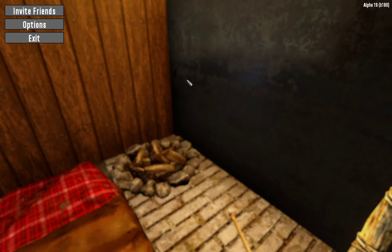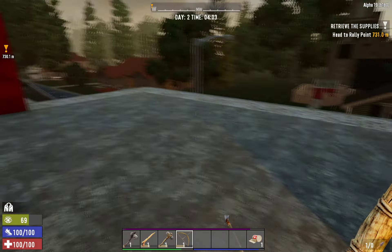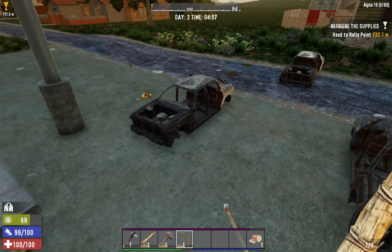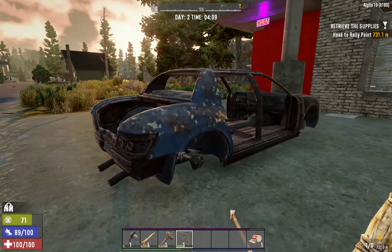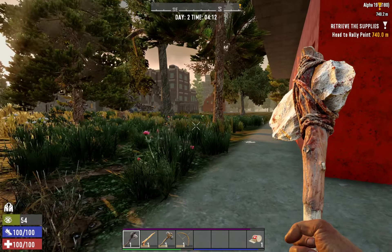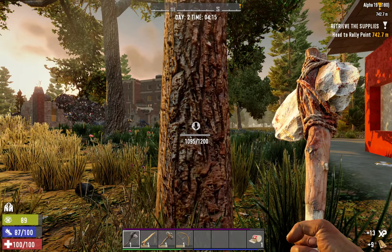Good day, my name is Doug. I'm running 7 Days to Die Alpha 19, the stable version. I've switched from my server to running straight off my PC, which seems to resolve some of the lag issues. This is a custom generated map I actually spent the last several hours making — it was pretty insane. I'm desperate for wood right now, so this is what we're gonna start the day off with.